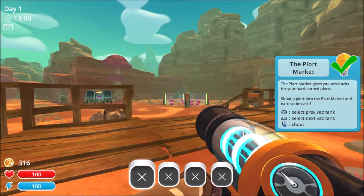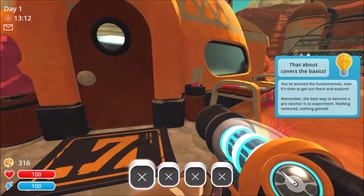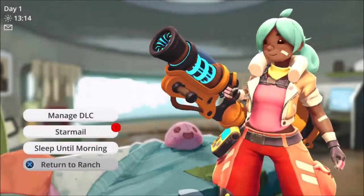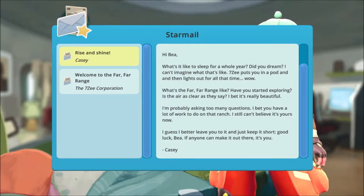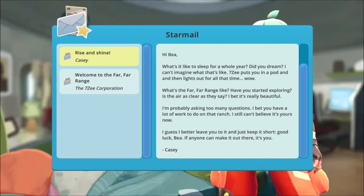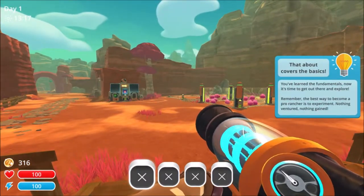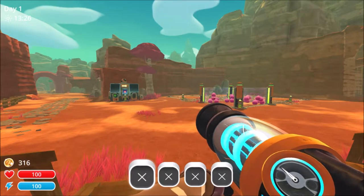Yes, what's next? You've learned the fundamentals - now it's time to get out there and explore. Remember, the best way to become a pro rancher is to experiment. Nothing ventured, nothing gained. Let's check our star mail first. Rise and shine! Hi bee - what's it like to sleep for a whole year? Did you dream? 7Z puts you in a pod and then lights out for all that time. What's the Far, Far Range like? Have you started exploring? Is the air as clear as they say? I bet you have a lot of work to do on that ranch. Good luck, Bee - if anyone can make it out there, it's you. Casey. Oh - did I ask for Siri? No, I did not. Shut up. Anyway.